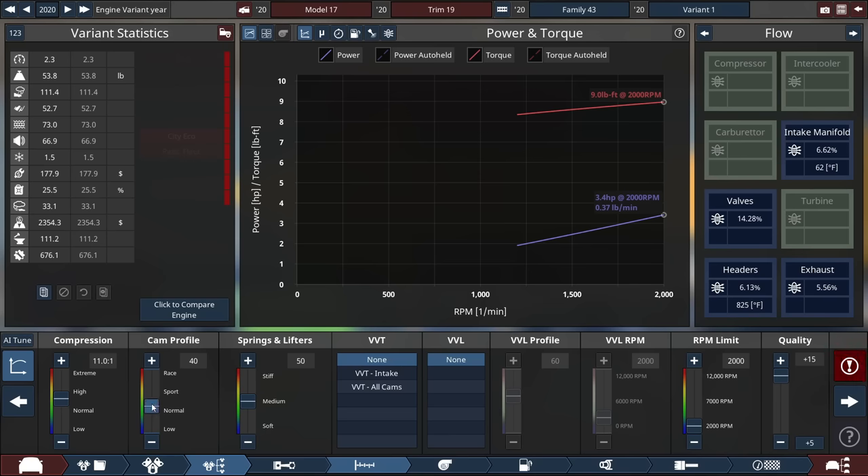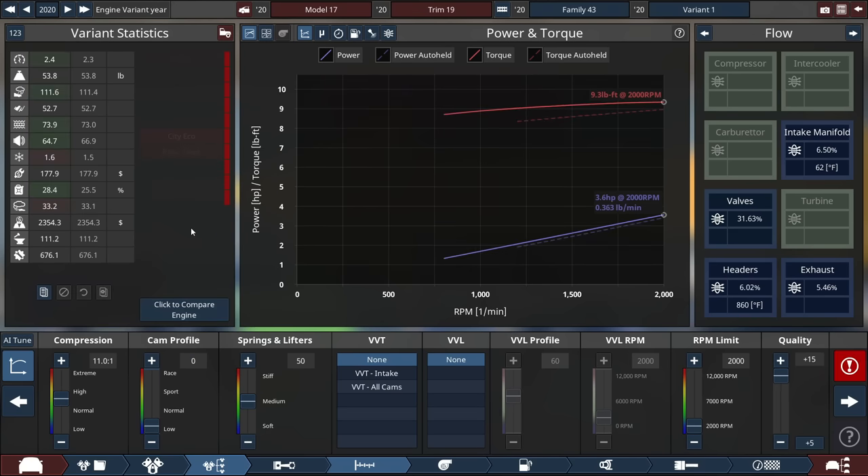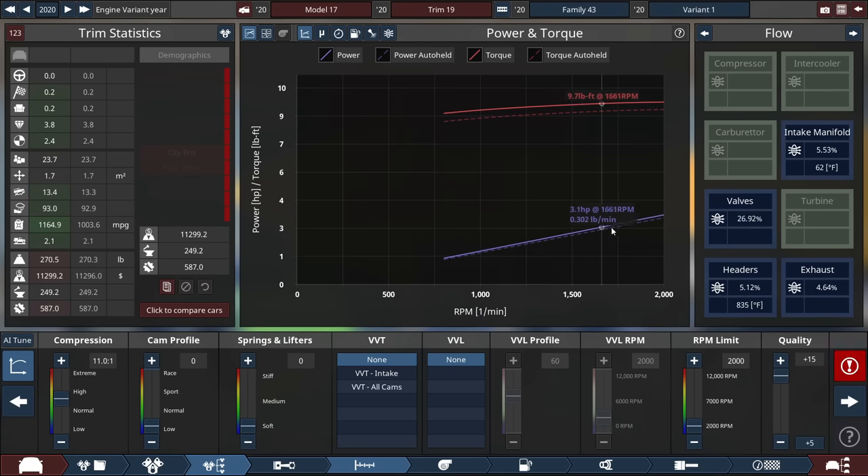Back on the engine — I just dropped the cam profile significantly to improve engine efficiency. Yes, 28% efficiency. We're now showing over 1,000 miles per gallon — 1,003 MPG. Dropping the springs and lifters and the cam profile further, we're at 1,165 right now. Compression improved by almost 130.